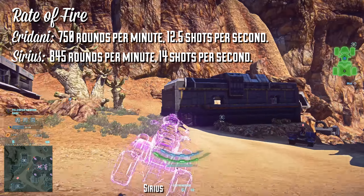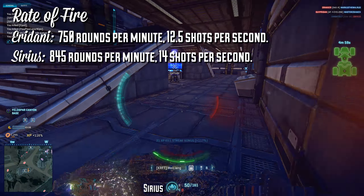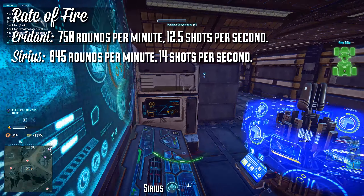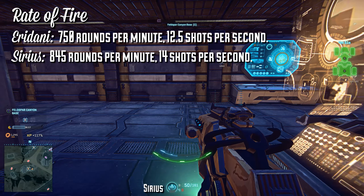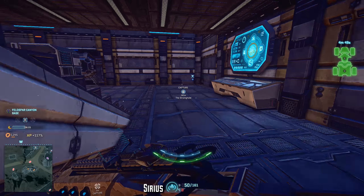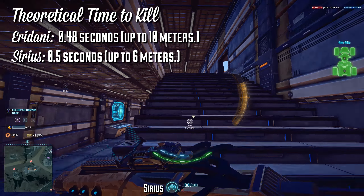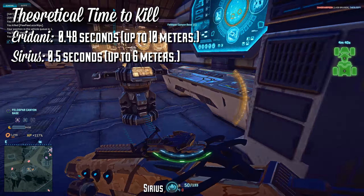The Eridani fires at 750 rounds per minute or 12.5 shots per second. The Sirius is going to fire at 845 rounds per minute or about 14 shots per second. So the theoretical time to kill — assuming all shots land on the chest from point blank range with no break in fire — is 0.48 seconds for the Eridani up to 10 meters and 0.5 seconds for the Sirius up to 6 meters.